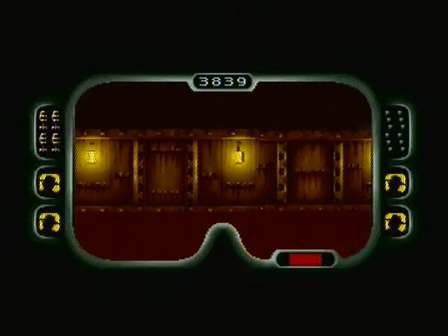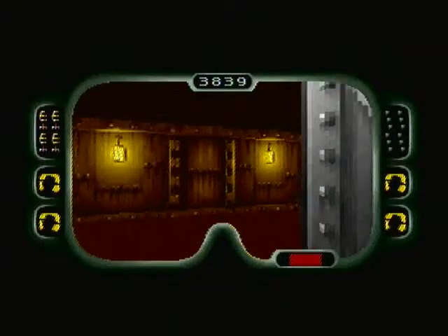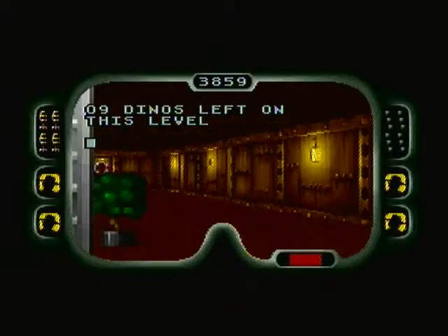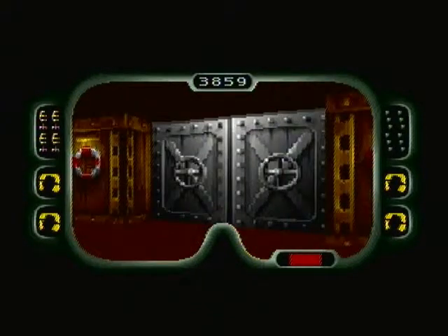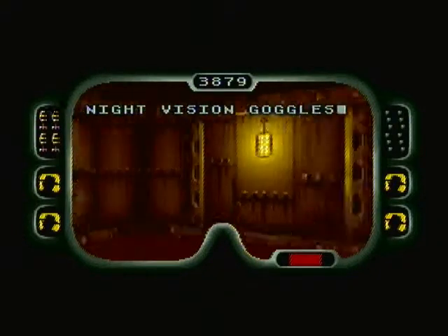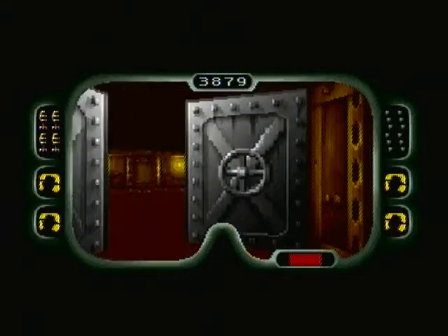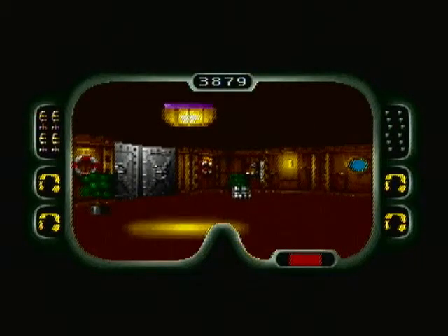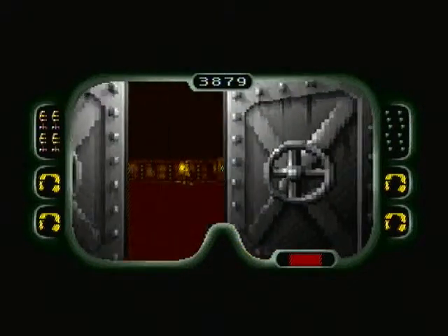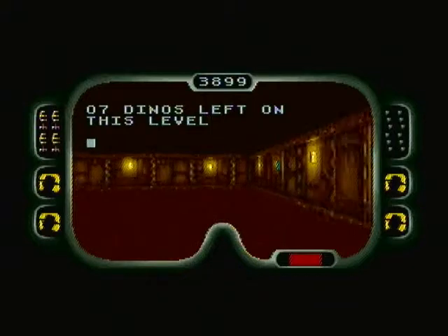Did I even go the right way? I think I did. He's going to come back around here any second - I hear him, there he is. Got you, I knew you were there. And here's another one - I knew there was another one in here. And the night vision goggle batteries - good that we got that. Having to go into a completely pitch black room with a bunch of velociraptors hanging around wasn't scary enough. Look at how far away I am and he's suddenly coming after me - way more aggressive in this area.